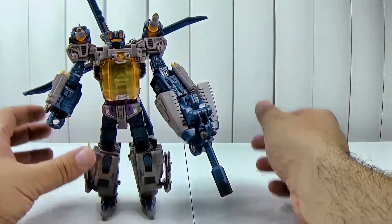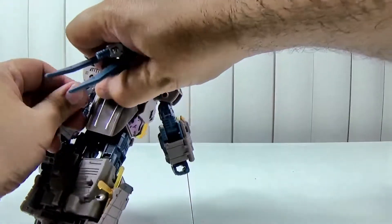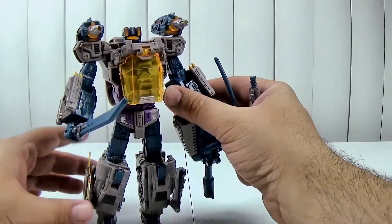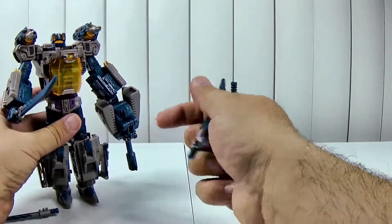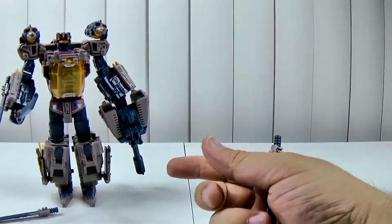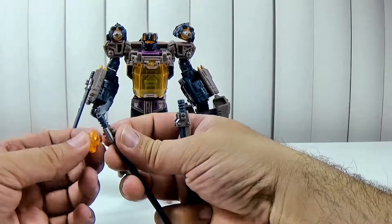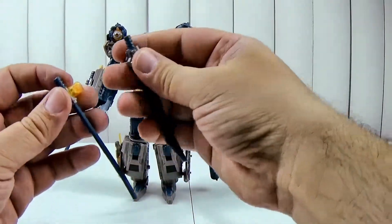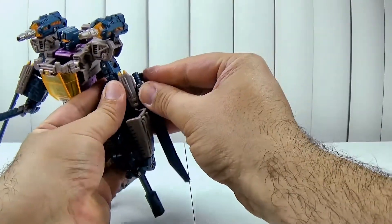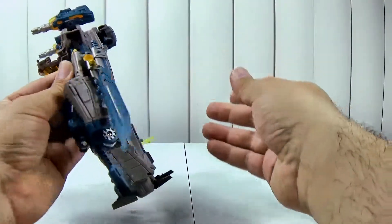You can take the swords out from here if you don't want to leave them on as rotors, and he can hold the swords. There are also those clip pieces — you can clip the swords right to his arm. So he can hold them in hand or clip them to his arm like that, giving him a couple of different sword-display options.